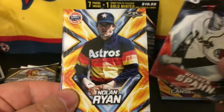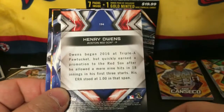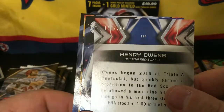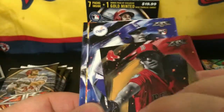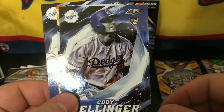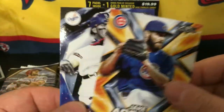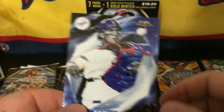We got Warren Spahn, Nolan Ryan, a Henry Owens numbered 160 out of 299 — pretty sweet looking — a Cody Bellinger rookie card, Jake Arrieta, and a Yasmany Grandal.